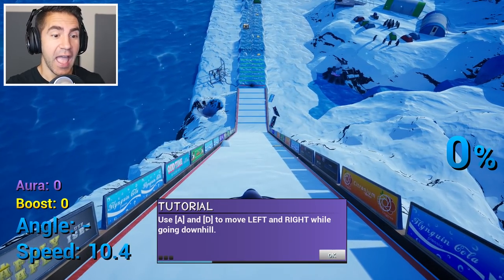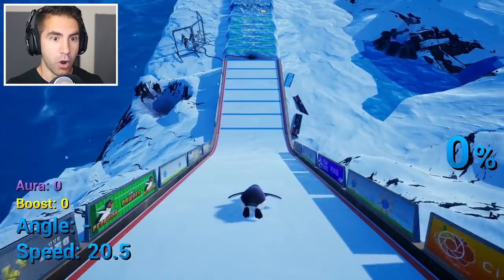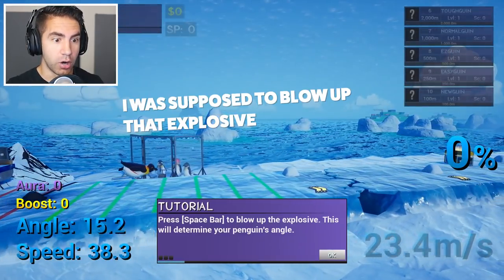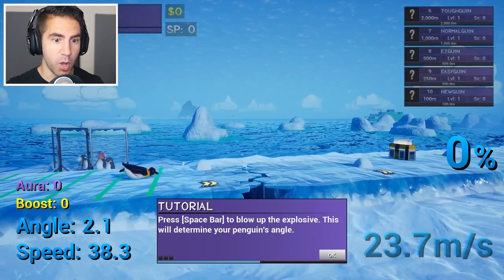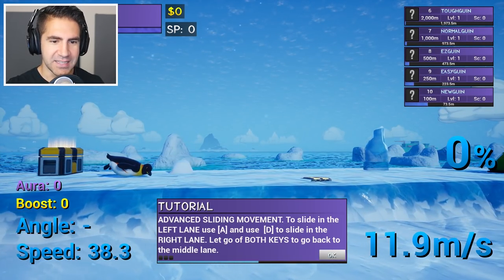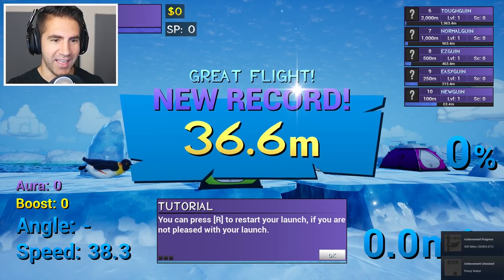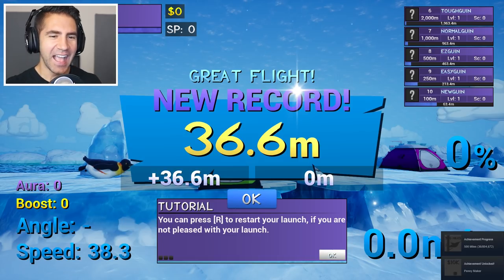This is amazing. A and D to move left and right while going downhill. There's a booster. Press space bar to blow up the explosive. Advanced landing movement — to slide in the left lane, use A and D to go in the right lane. R to restart your launch.